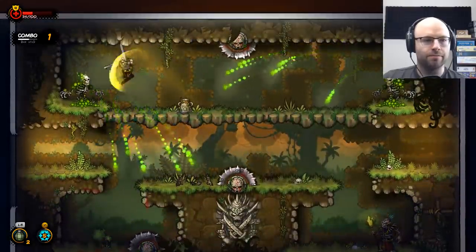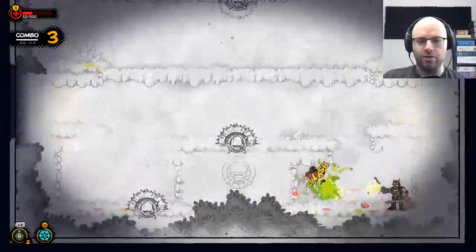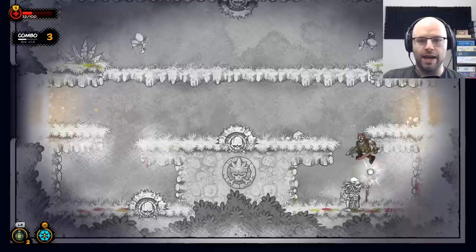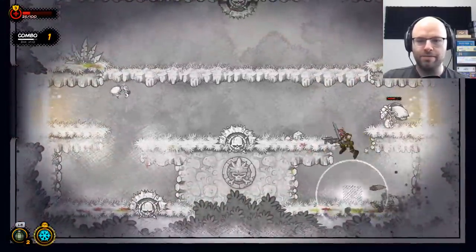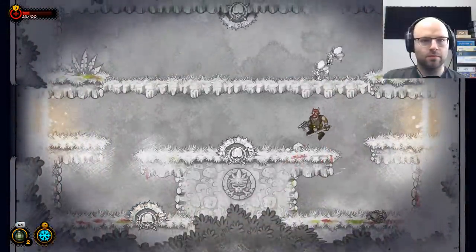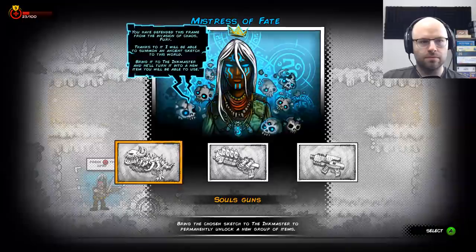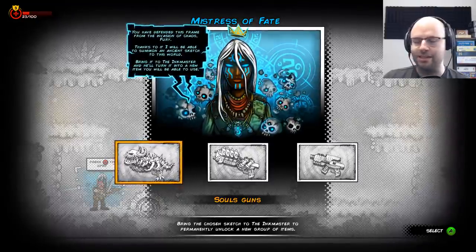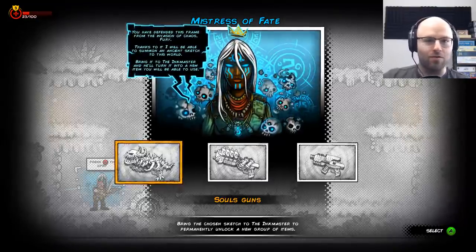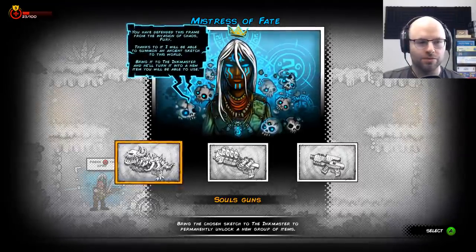You see a green enemy in a video game — you know what's coming next. It's like a challenge room — we got ambushed. We've already killed 11... 13 of 15. A character says: 'You have defended this frame from the invasion of Chaos, Fury. I will be able to summon an ancient sketch into this world.' I dig the comic aesthetic honestly. In 2020 you gotta have something that sets a roguelite apart, and this is a unique twist for sure.